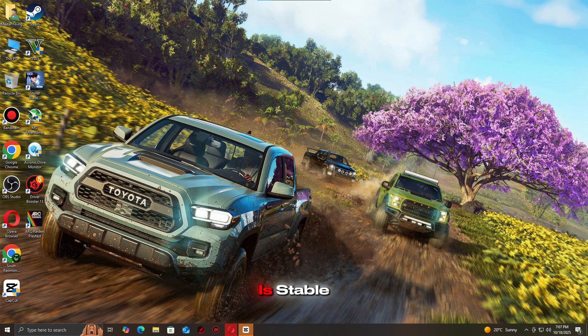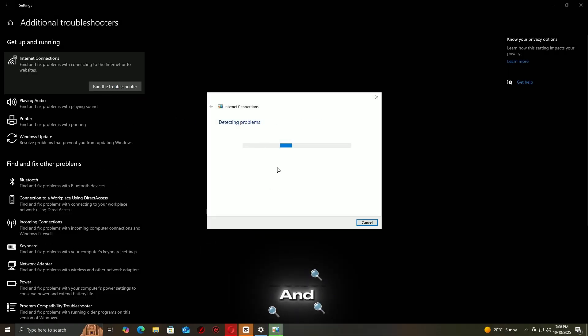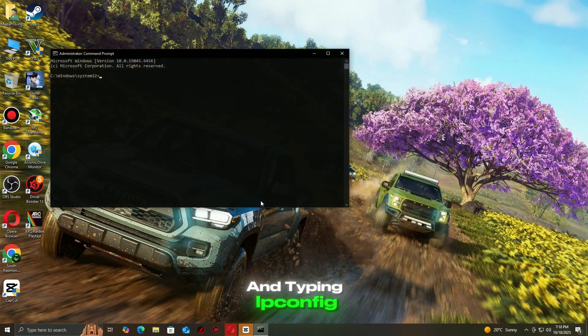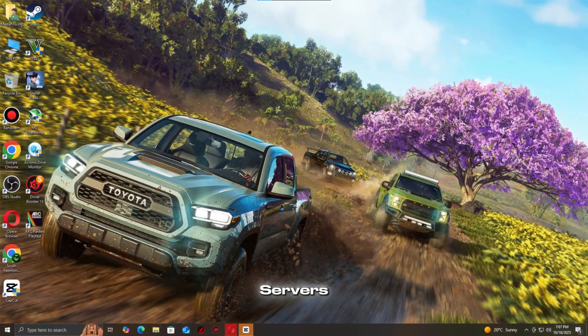Next, make sure your internet connection is stable. Disconnect and reconnect your Wi-Fi or Ethernet cable. If you're using Wi-Fi, try switching to a wired connection for better stability. Then run the Windows Network Troubleshooter to automatically detect and fix basic issues. You can also flush your DNS by opening Command Prompt as admin and typing ipconfig /flushdns, then hit Enter. This refreshes your network cache and can help you reconnect to Ark Raiders servers.